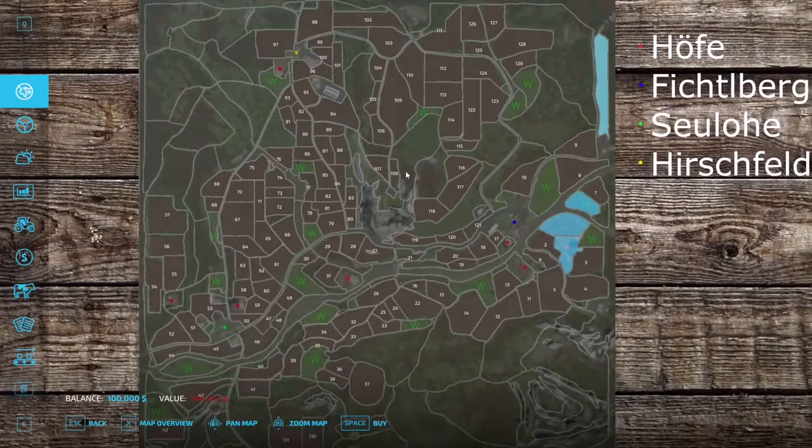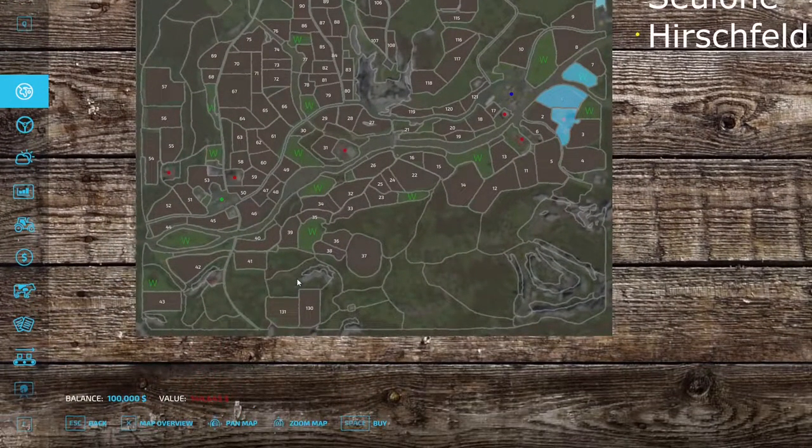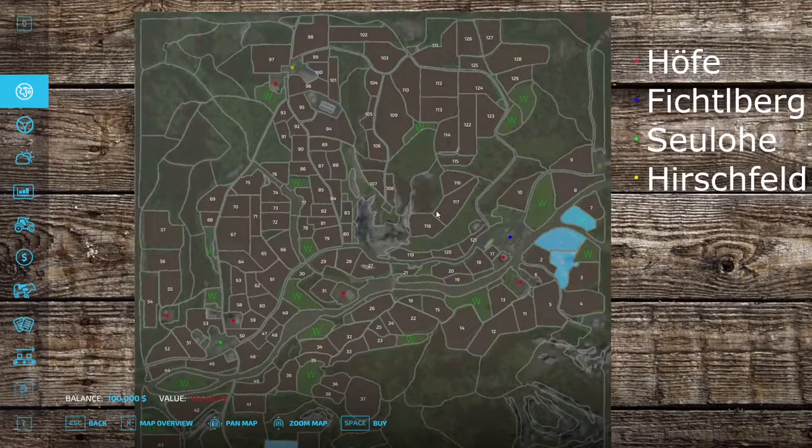I know I've thrown a lot at you — there's a lot to look at on this map: lots of plots, lots of forestry, lots of fields and neat things to explore. I think it's time we get down on the ground and start using our eyes.